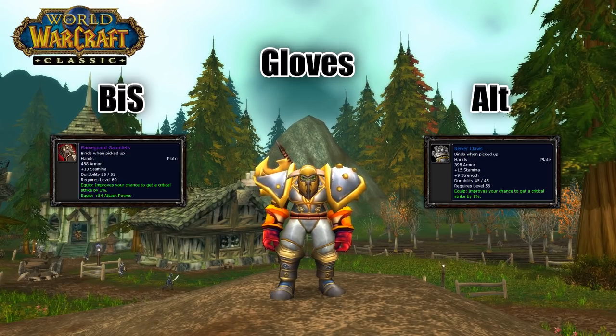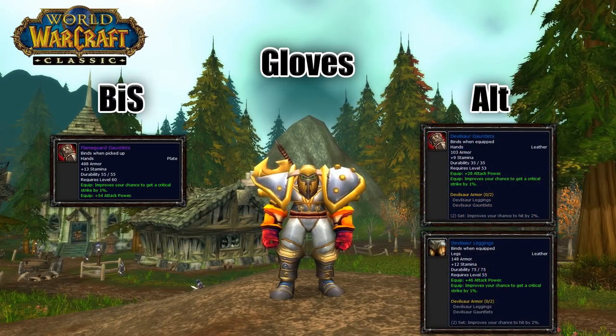You could also go with Devilsaur Gauntlets and the Devilsaur Leggings — these two are great, especially together if you need the extra hit. But as I said, you should try to limit the amount of leather you are wearing in PvP, and if you don't need the hit, the extra armor you're going to get from wearing plate is going to be far better than any slight increase in stats.